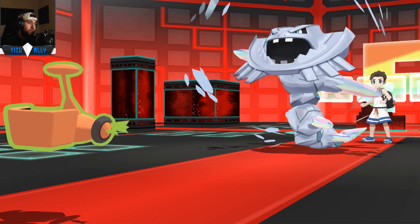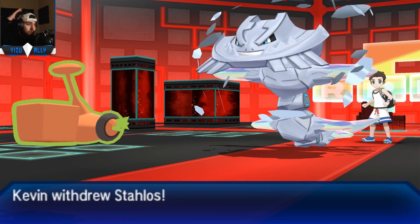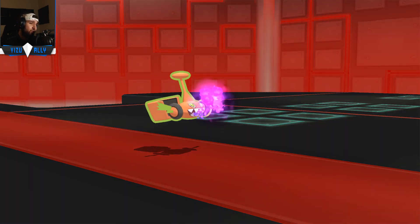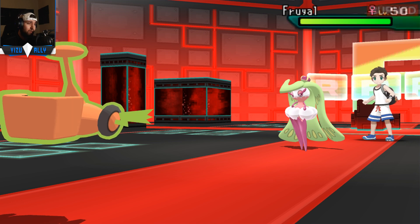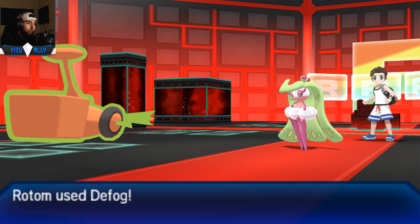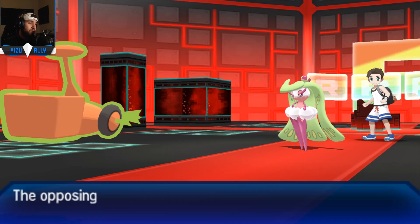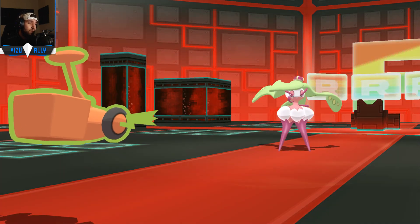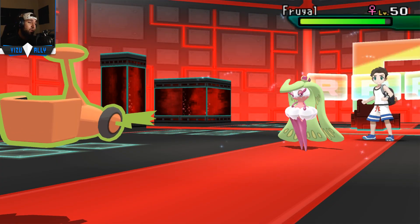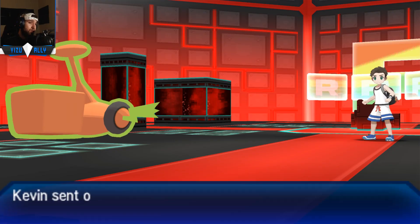I'm going to go right back into Rotom. He could have Toxic, maybe predict me to switch out, but he just goes for the Rocks again. Now over here he could predict me to Defog again as he does just switch out - maybe he was fearing Will-O-Wisp or a Grass Z-move which I am running, or maybe just Choice Specs. I just go for Will-O-Wisp because I feel like I just want to burn something coming in as he goes into Serena, which is nice to burn. But at the same time maybe I would rather have Toxic on it. He actually has Aromatherapy on there - so it's a really bulky Serena. Probably Aromatherapy, Rapid Spin, Trop Kick and some other moves.